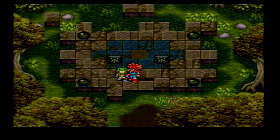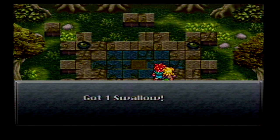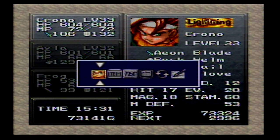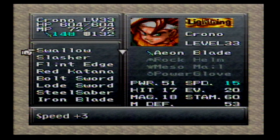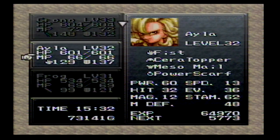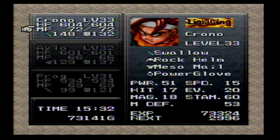He didn't die, he teleported away. This is the Safety Helm which automatically casts Protect on you - it's actually a very really good item. Got the Swallow, which is an odd name for a sword, but it's blue and named after a bird. I think it's Chrono's either second or third best sword. 106 to 148 - yeah that was a major strength increase, and it also increases speed so he's now going to be super quick and super strong.